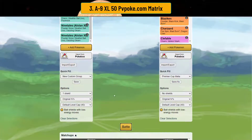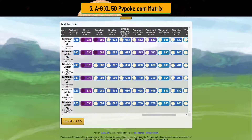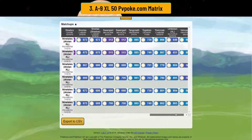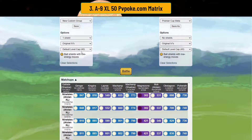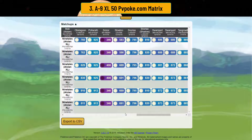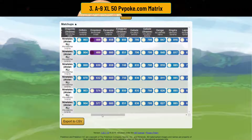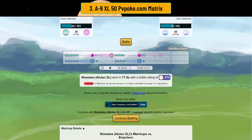Now looking at shield advantage scenarios — in one-shields to zero, you beat nearly the entire meta with the exception of steel typings and Slowbro if you're carrying psychic shock. That's pretty nuts. In two-shields to zero, you beat the entire meta with the exception of Scizor, and Empoleon if you have the psychic shock variant. With dazzling gleam you can beat Empoleon — just straight dazzling gleam into weather ball.